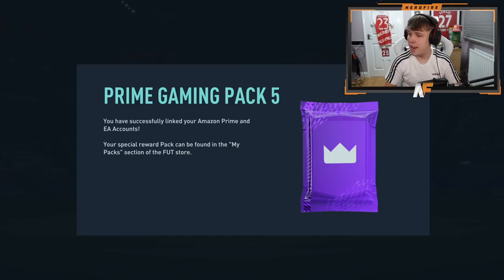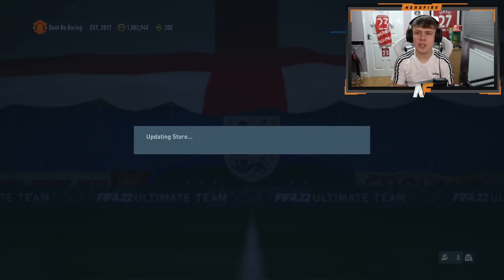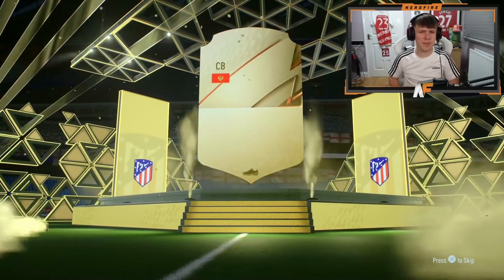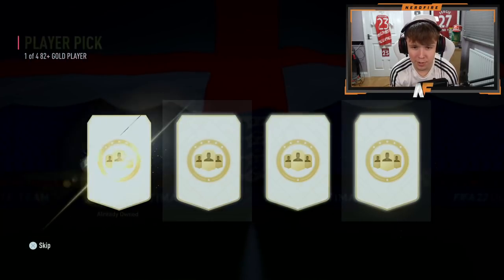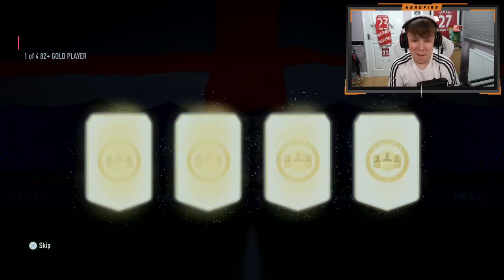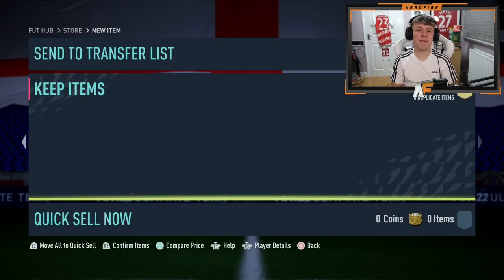Prime Gaming packs have dropped — pretty sure we get two player picks, 82-plus. Opening the pack: outside of it is a board, Stefan Savage. Into the two player picks: first one is 83 — not great. Can the second one redeem it? It's an 85 — not a walkout. That's kind of painful on my account.